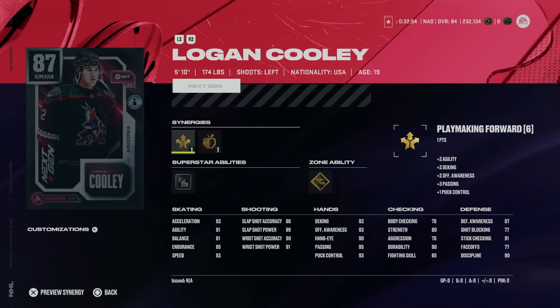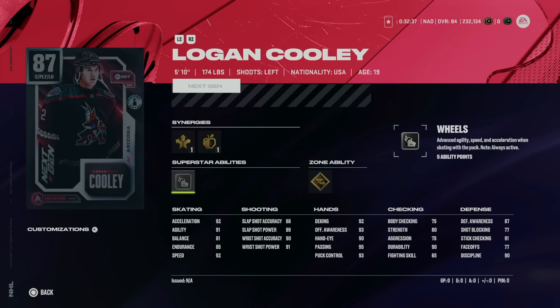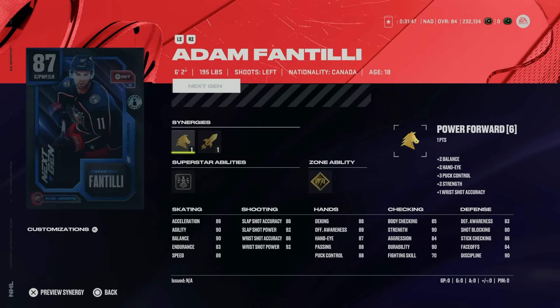Next in B-Tier is 87 Logan Cooley — one of the coolest cards and players in the NHL. He's 5'10" 174, so a little smaller, but smaller players are still viable early in the game. He's got Silver Wheels — Wheels is costly so you only want it on players with 94-95 speed like McDavid or MacKinnon. Gold Elite Edges is a great ability early on. He's got 81 balance so he'll get thrown off the puck easily, but he is shifty. He's listed as a center but only 77 on the draw, making him a left-wing — the most populated position among top cards.